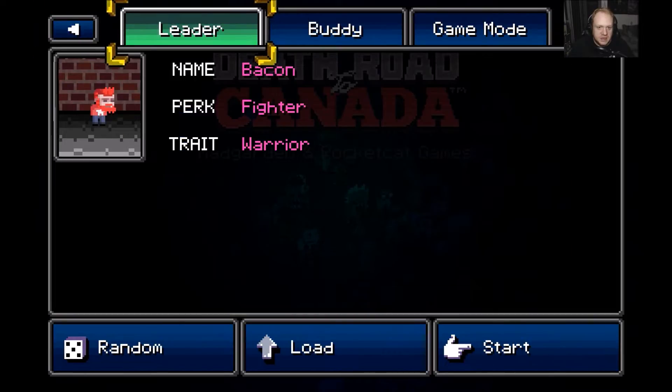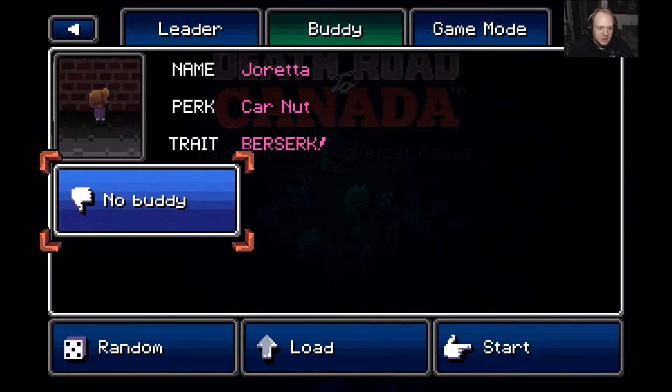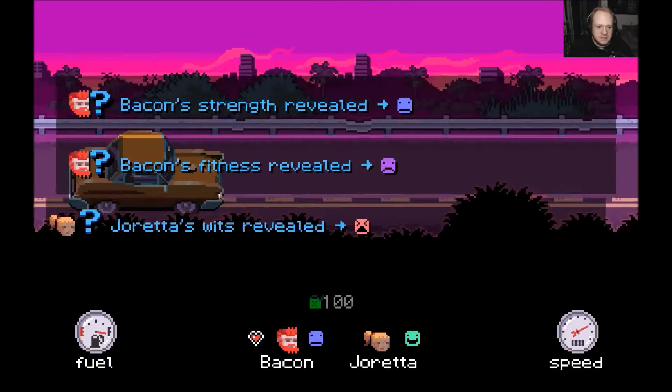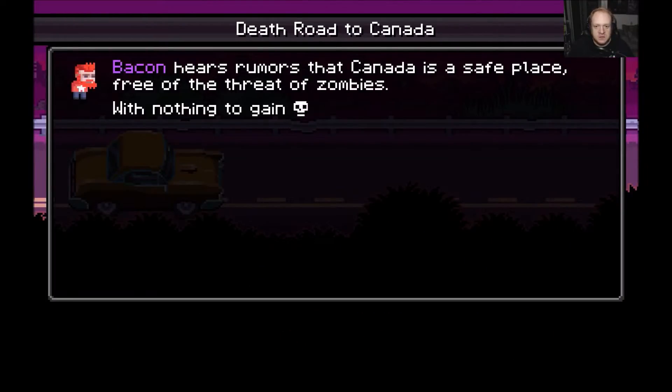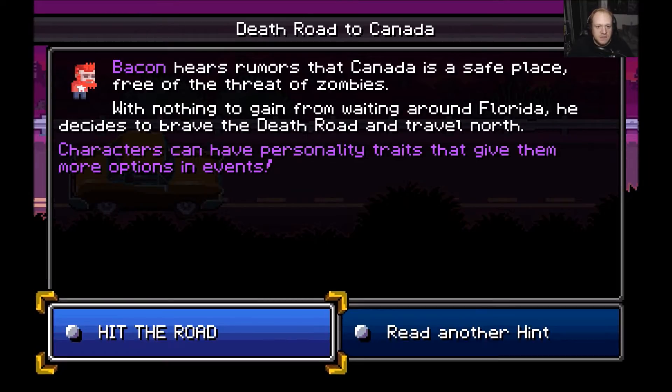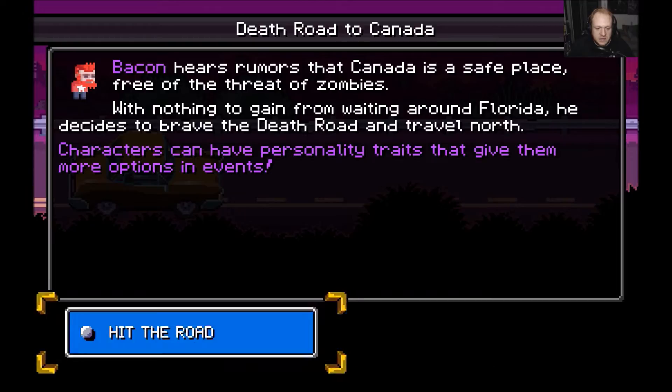We're going to load up Bacon again and our buddy Carnart Berserker, so we got Joryletta. Let's see how well we do this time around. Check out the car we got. Bacon hears rumors that Canada is a safe place — free of threats of zombies, with nothing to gain from waiting around Florida. He decides to brave the Death Road and travel north. Characters have personalities. Let's hit that road.